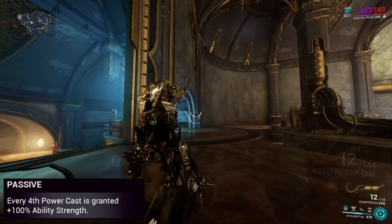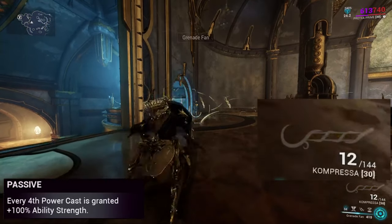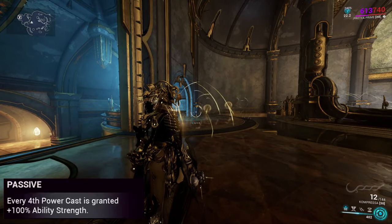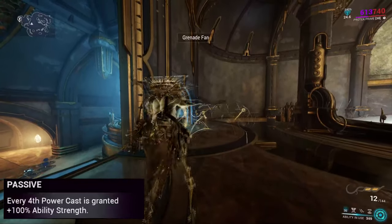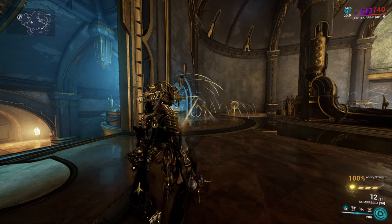Passive: every fourth ability cast will gain a 100% ability strength increase to it. Since she likes to scale off duration, this is quite a remarkable amount of free strength. A fantastic passive just going to get us going.